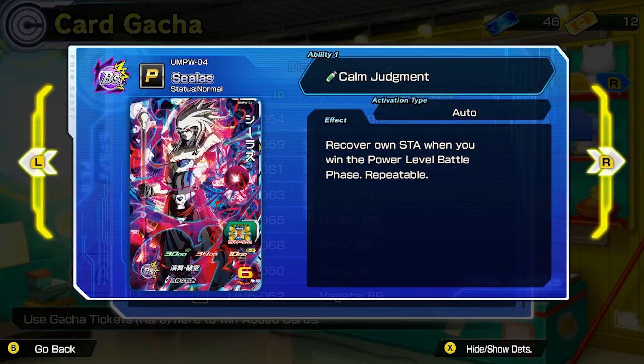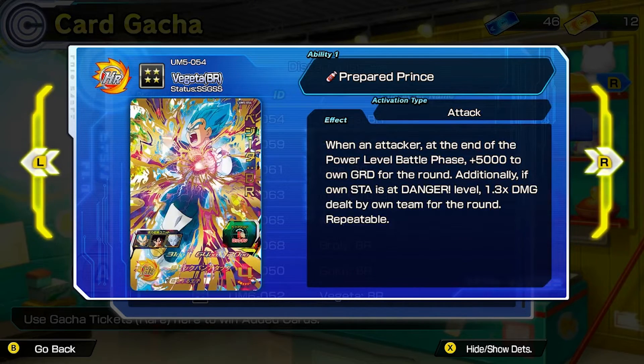Then you have Ussylas — ability Calm Judgment. Recover own stamina when you win the power level battle phase, and that's repeatable. So those are the new cards, folks — those are the abilities, pretty cool ones to be honest. If you enjoy this content then slap that like button, subscribe for more Super Dragon Ball Heroes World Mission, and appreciate all the support. If there are video ideas you'd like to see, definitely drop a comment down below — pretty open to trying out new things.